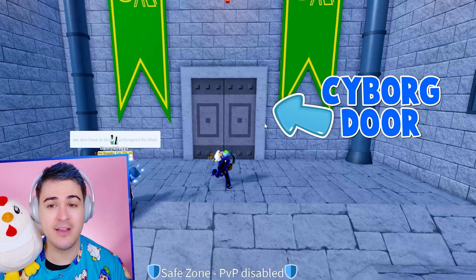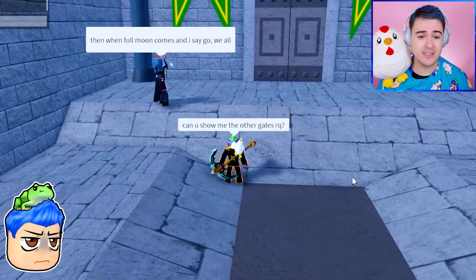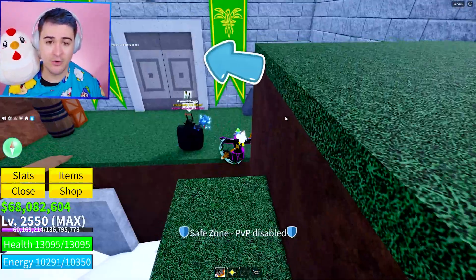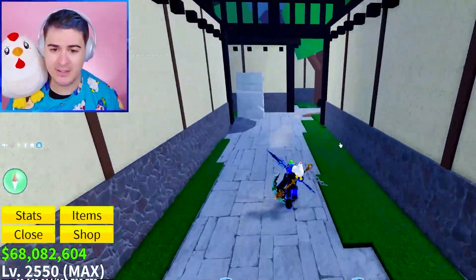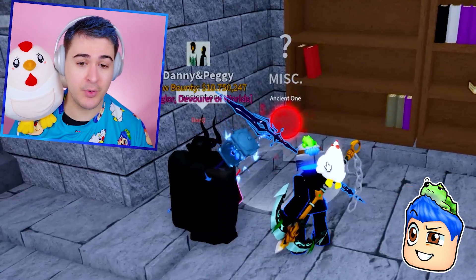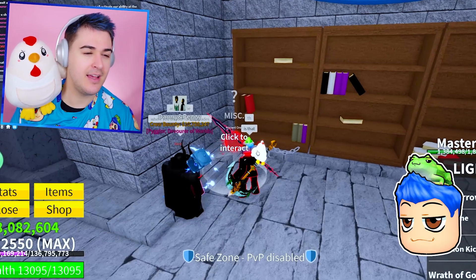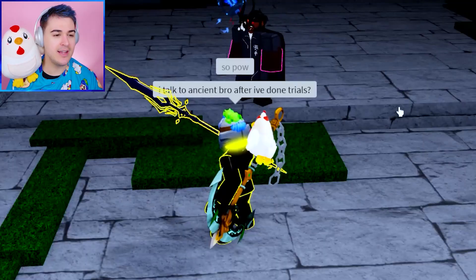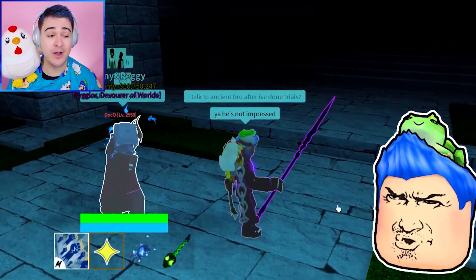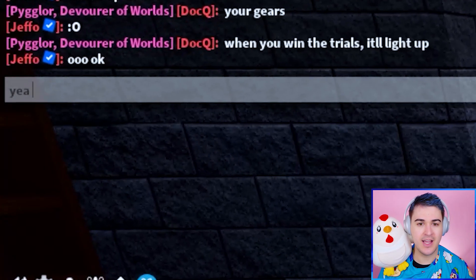There's a door for every single race — this one is Cyborg. So if I'm Cyborg, I go to the Cyborg gate. The ghoul is gonna go to the other gate. Over here is Angel, and here is Human, and over here is Red Boy. This is the ancient one where you do your race upgrades — this is the guy that you talk to. He does not want to talk to me right now. If you win the trials, it'll light up.